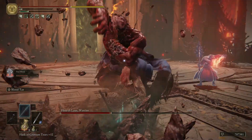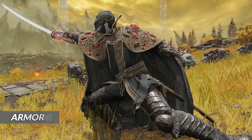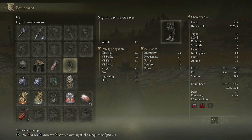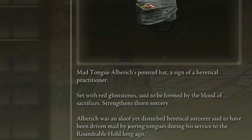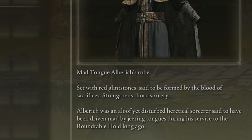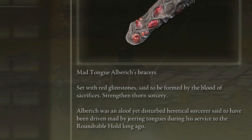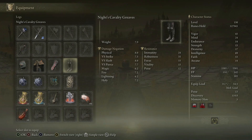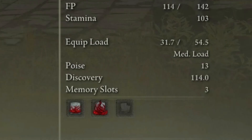It's up to you which one you prefer. For the armor, we use the Alberich's Pointed Hat Altered, Alberich's Robe and Bracers alongside the Knight's Cavalry Graves. The Alberich's pieces boost the Torn Sorceries by 5% each, except the Leggings — that's why I went with a piece with better stats. The whole set takes us to a grand total of 13 poise.